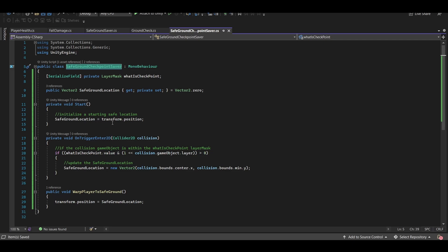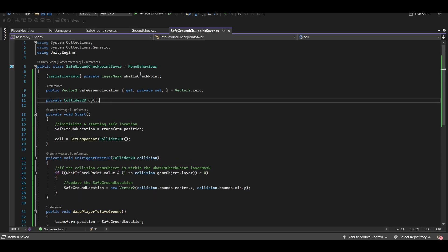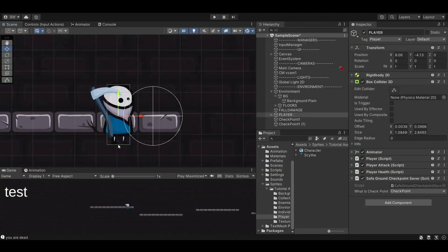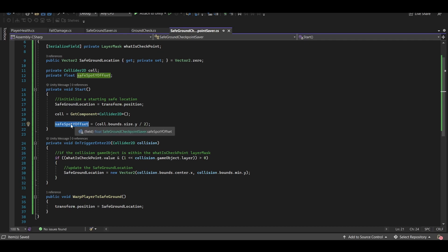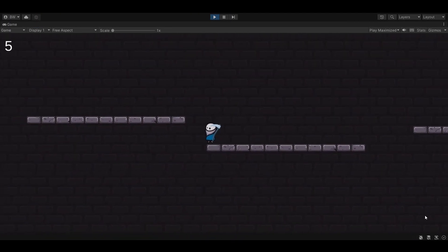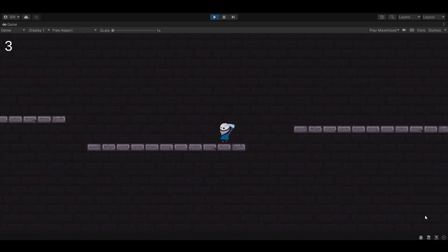Let's fix that in SafeGroundCheckpointSaver. Grab a reference to our player's collider - generic Collider2D called coll - in Start. Also set up a private float called safeSpotYOffset. What we want to accomplish is to warp the player's feet to the floor, not his center. We can calculate that difference by saying safeSpotYOffset = coll.bounds.size.y / 2 - just half the character's height, from center to bottom. Then add that to collision.bounds.min.y in our Vector2 assignment. Testing it now - we went through the first checkpoint and warped back there correctly. There's a second checkpoint, fall off over here, and it warps perfectly on the floor.